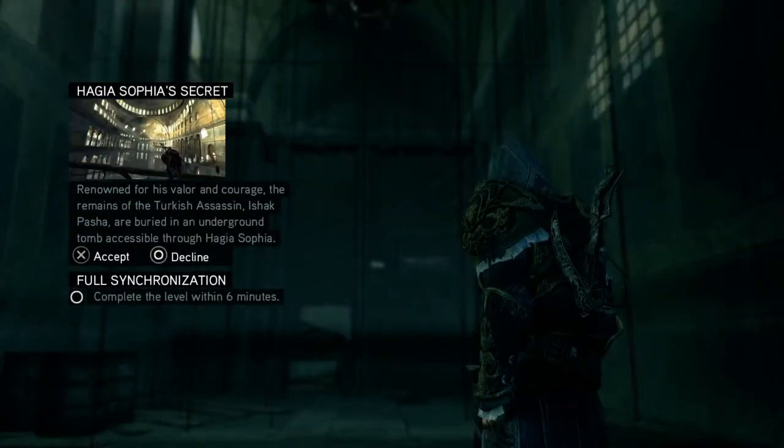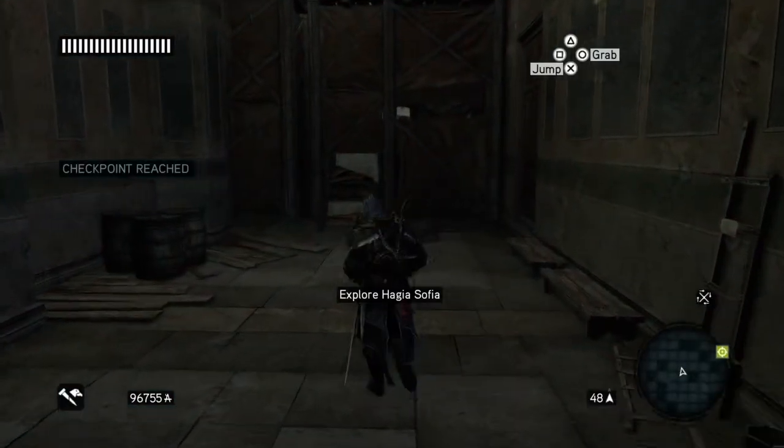Hagia Sophia's Secret. So we've got to find the tomb of Ishka Pasha, but we've also got to do it in 6 minutes. And that's not difficult — one of the easier tombs I've ever played, I think.